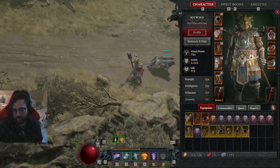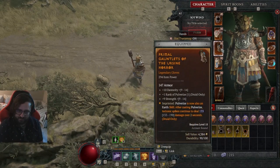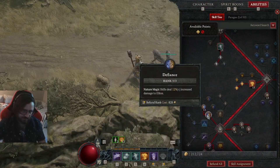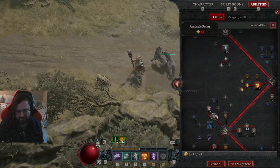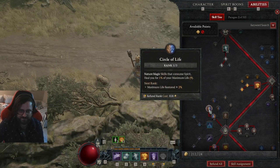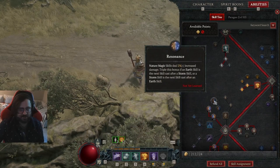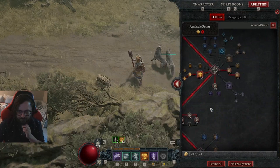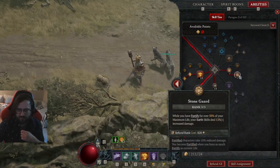Now let's talk about legendary aspects. The most important one for damage is: Pulverize is now an Earth skill, and after casting Pulverize, Tectonic Spikes deal extra damage. This is fantastic, especially because it makes Pulverize an Earth skill. The reason we want Earth skills is because we get Nature Magic skills deal 12% increased damage, which is absolutely fantastic since Pulverize is now a Nature Magic skill. We also get healed every time we use our Nature Magic spell. These are all things you can pick up from the Codex of Power.